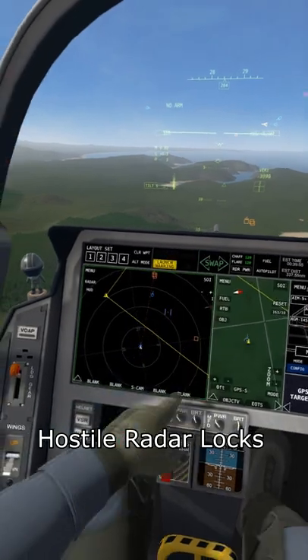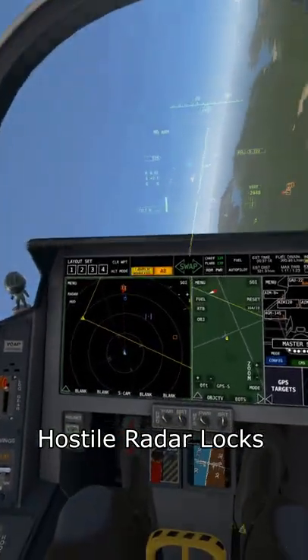Also, now you can see incoming radar locks with these red lines, so you know exactly where the threat is.